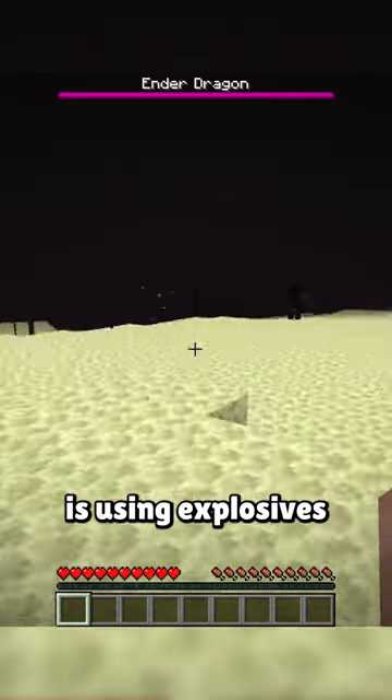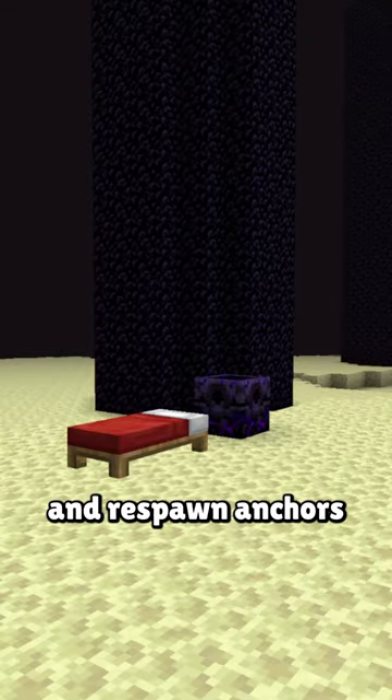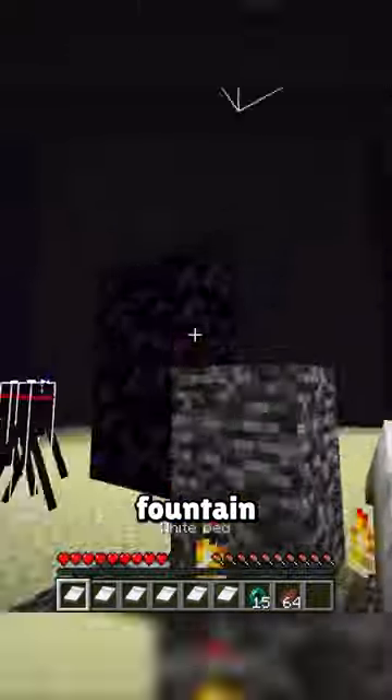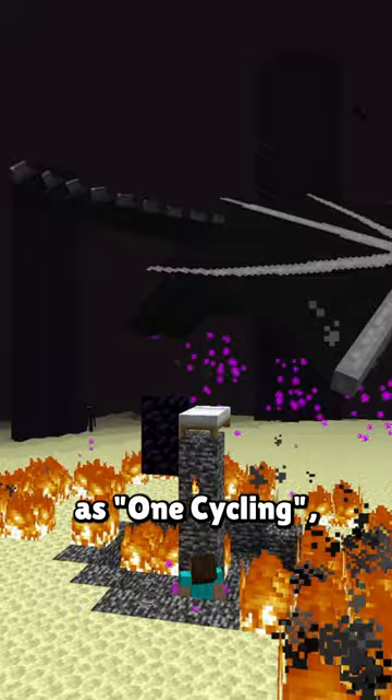But even better and easier than that is using explosives to kill the dragon, as beds and respawn anchors both explode when right-clicked in the end. They can be used to finish off the dragon at the center fountain after just one perch, which is known as one-cycling.